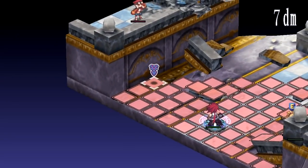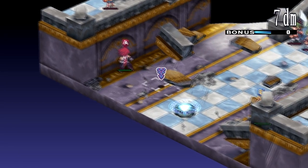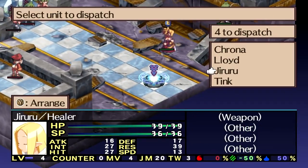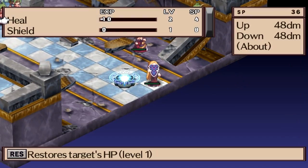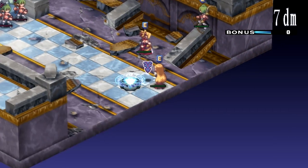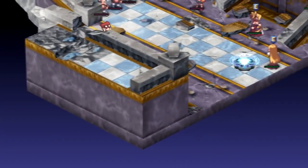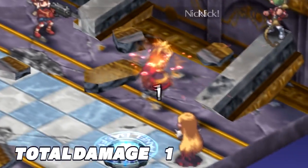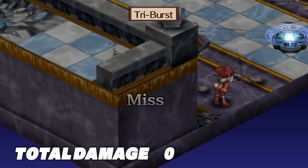I want to kind of draw them out, so I'm going to just leave Adele right here. Actually, you know what? Let's defend there and get a little more work for my healer if I can. Just want to kind of back her off a little bit from the other thieves there. I'm just going to leave Krona in the base panel there for now.